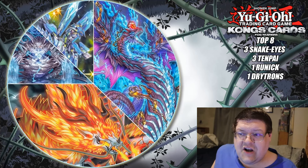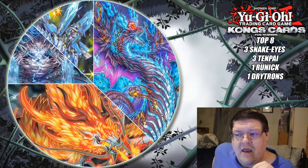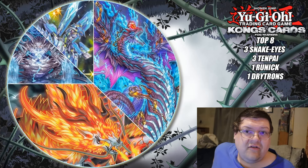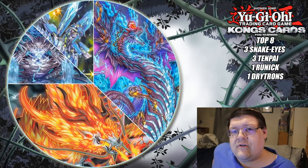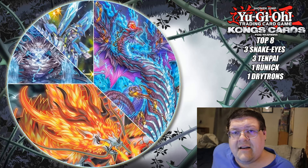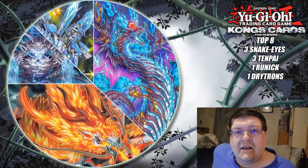You do get the chance to see the Azamina stuff shine here. We also had three Tenpai versions in this top cut. I personally think Tenpai is an extremely scary deck, especially for the things it can do. Our Runic version also managed to find its way into the top cut, showcasing some of the cool ideas you can mess around with in the meta.